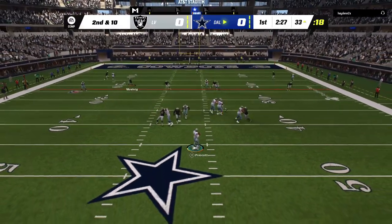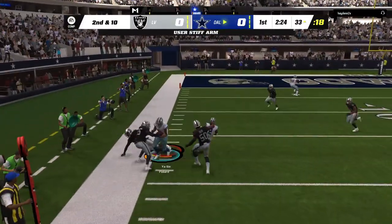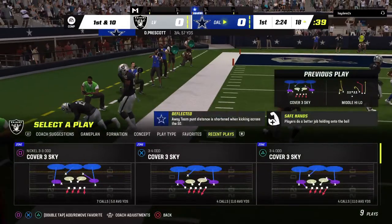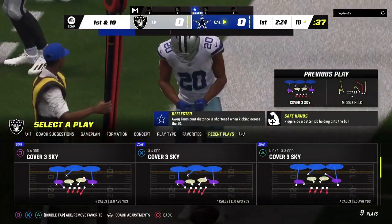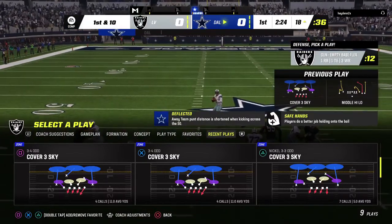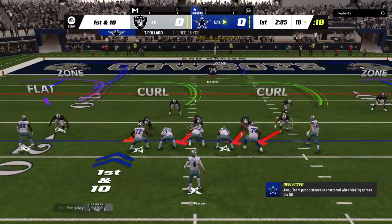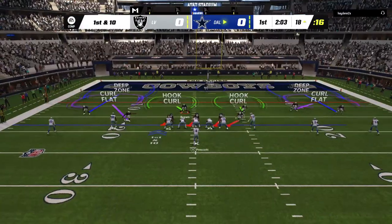Prescott gets it done and comes back with a completion — he'll have it in the red zone before going out of bounds. A good-looking drive for the Cowboys so far. It's a first down. Getting everyone involved in the passing game creates great mismatches.